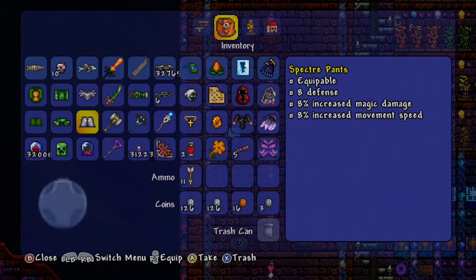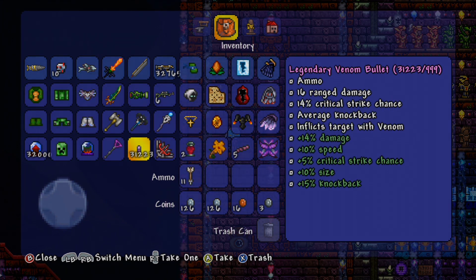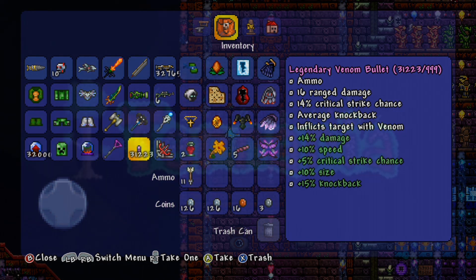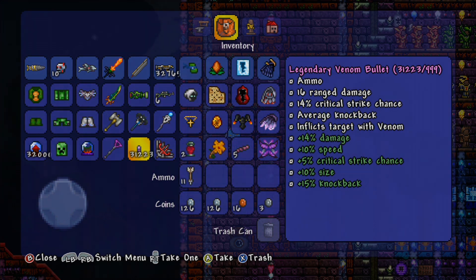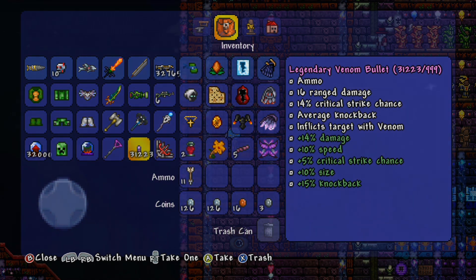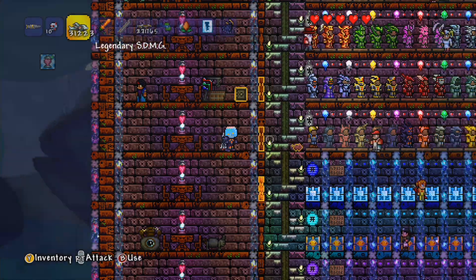As far as ammunition goes, we have the Legendary Venom Bullet. Right now we're looking at 31,223 rounds, which is pretty incredible. This has 16 range damage, 14% critical strike chance, average knockback, inflicts target with venom, and also features plus 14 damage, plus 10 speed, plus 5% critical strike chance, plus 10 size, and plus 15% knockback. Pretty awesome.